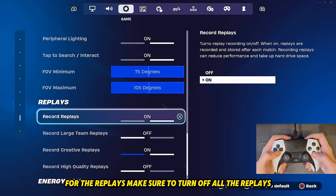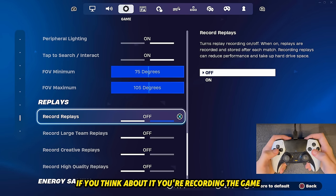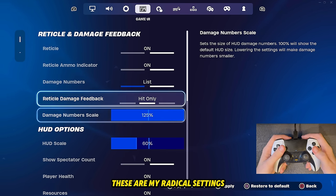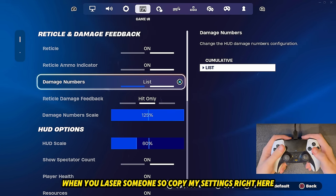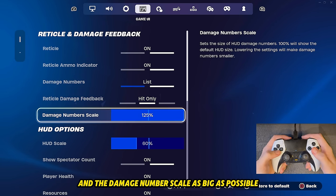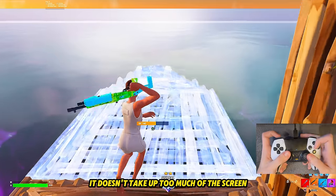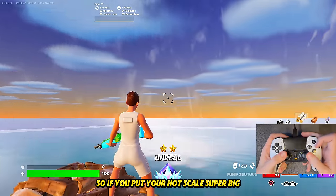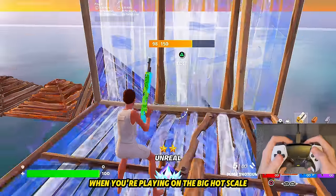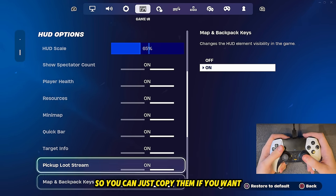For replays, make sure to turn off all replays because they give you more input delay — you're recording and playing the game at the same time, which can cause more FPS drops. Moving on to my game UI settings, these are my reticle settings that will give you big damage numbers when you laser someone. I have damage numbers on list, damage number scale as big as possible, and my HUD scale at 60%. 60% looks very clean and doesn't take up too much of the screen — a super big HUD scale looks clunky and you can't really see.